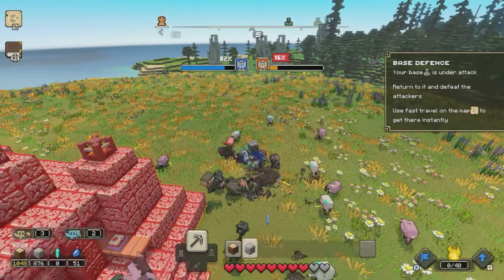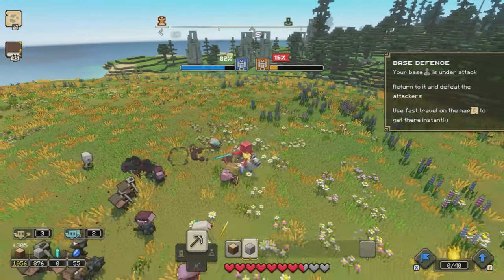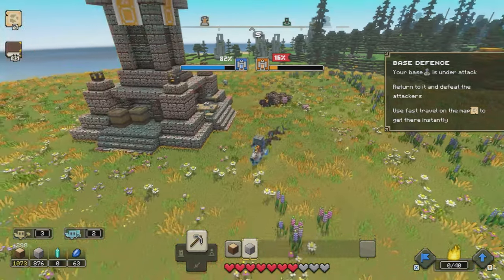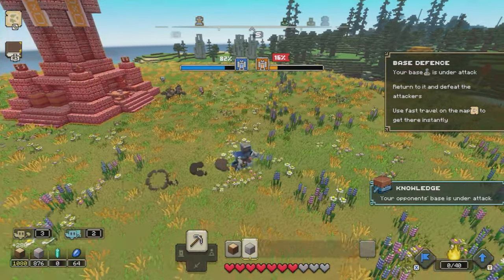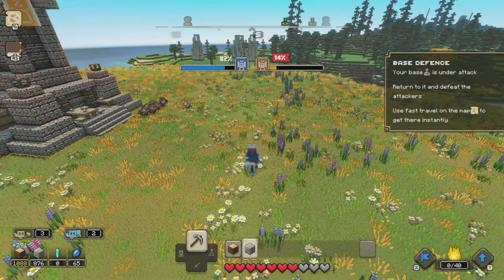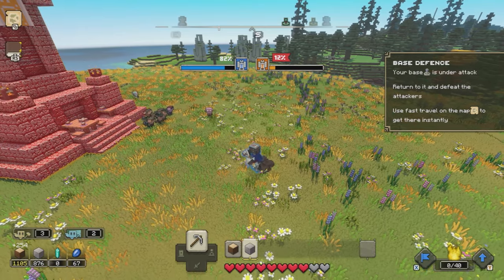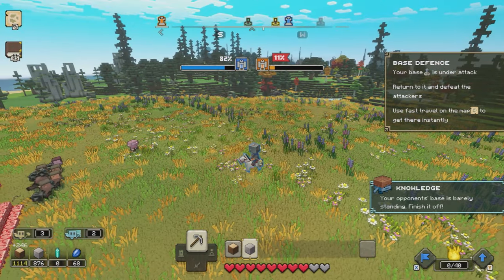We don't want to kill them completely — just lower the numbers a little bit — so we are going to step away and allow them to attack the HQ a little bit more, just chipping away that HP until it is below 10%. Around 9% or less is kind of the perfect number here.